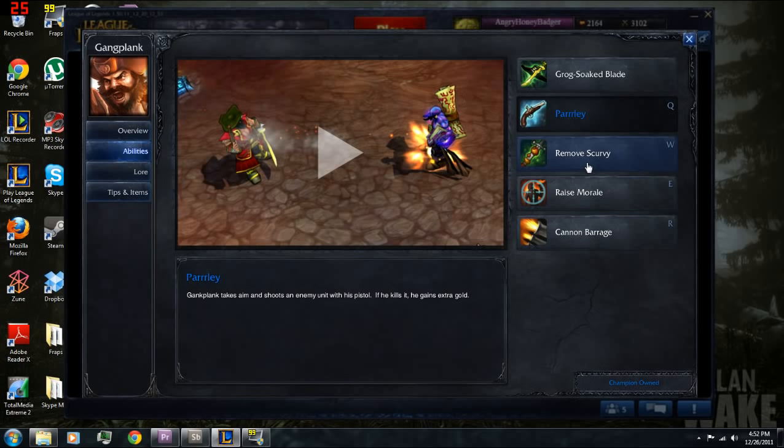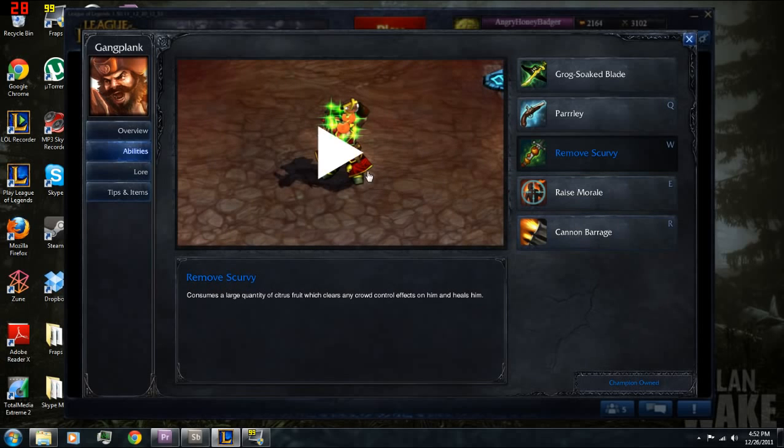Next we'll take a look at his W ability, which is Remove Scurvy. Gangplank consumes some oranges and gets health back while clearing crowd control effects. So if you're ulted by Sona, you can just eat one of your oranges and run away. It's nice for getting rid of crowd control or just healing up while you're in lane.